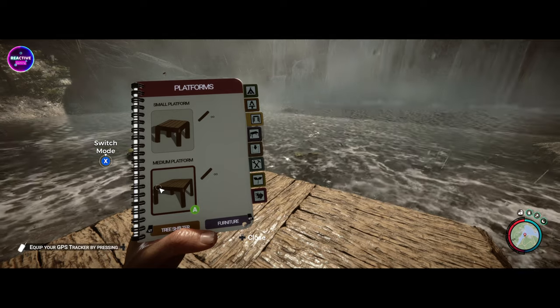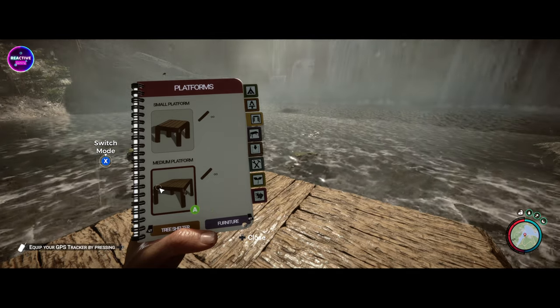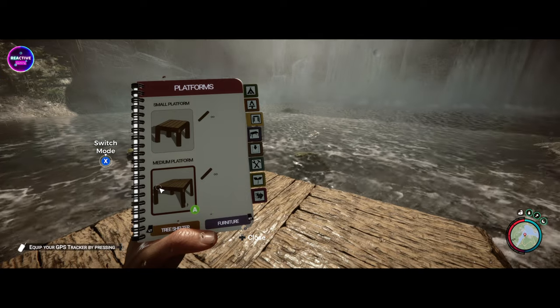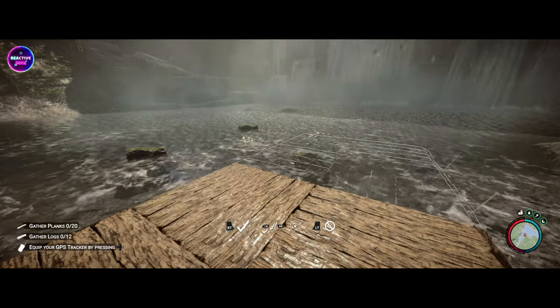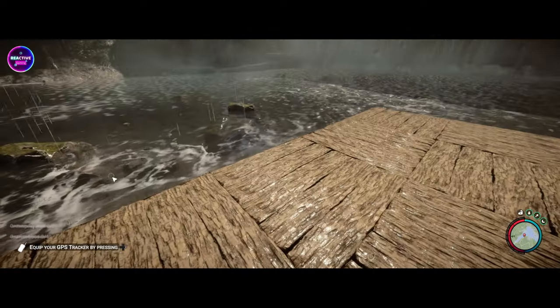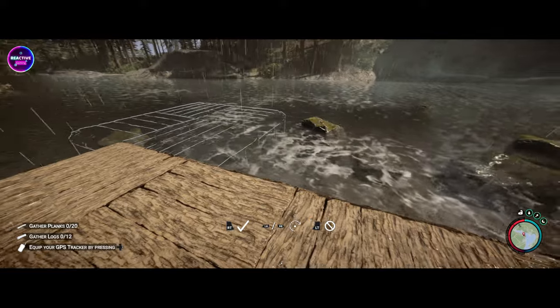To build on water normally you would have to wait for the body of water to freeze. This water won't freeze because it's fast-moving and it's below a waterfall. We're going to overcome that by using platforms — once you lay down your first grid you just continue and it locks into place. It's very very easy. I'm going to quickly smash this little deck out.